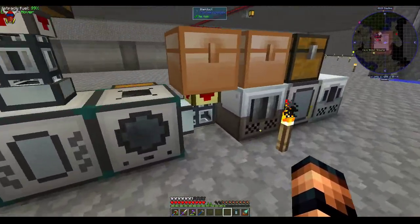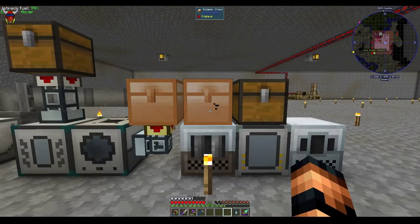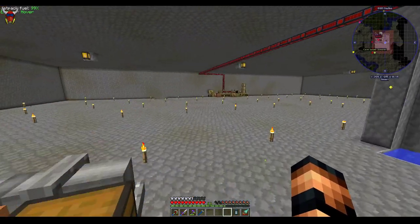I don't think I missed any of these other basic machines. The one thing we probably didn't talk about a whole lot was this chemical reactor. One of the reasons you need that is to make ender eyes — that's just blaze powder and enderpearl, and it chemically reacts into ender eyes. We talked about the industrial centrifuge a little ways back — picking up tungsten, going to need some of that.